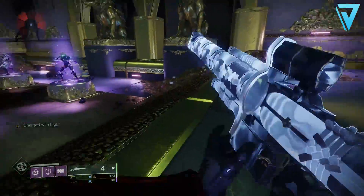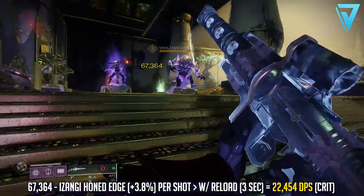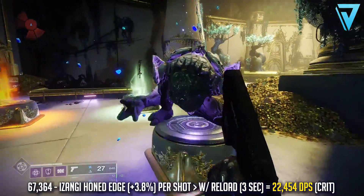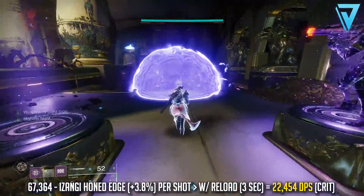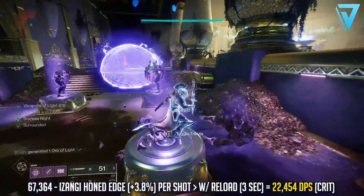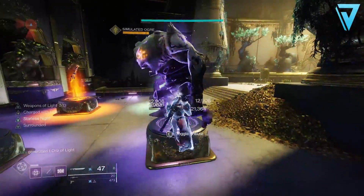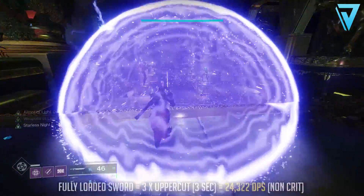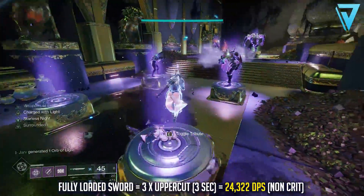To put that into perspective, if we look at Izanagi's Burden with a Honed Edge shot, it will deliver 67,364 in damage — just under 4% more than the sword can do with an uppercut. However, when you factor in the reload which prolongs its damage per second, Izanagi's overall DPS is 22,454 and you need a crit to deliver that. With a fully loaded sword and three uppercuts deliverable in the same amount of time Izanagi takes to reload, the sword is able to deal 24,322 damage per second.